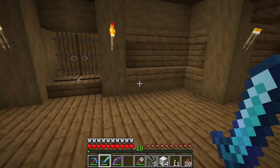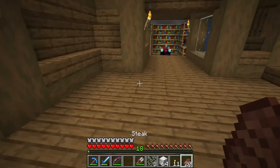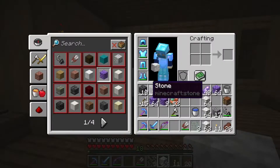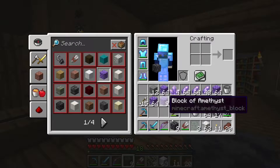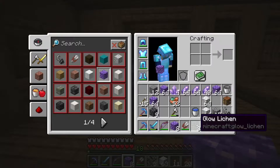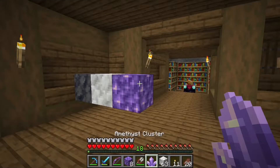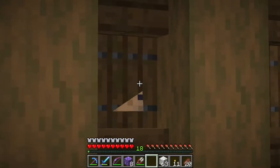I also got some glow lichen. There is the calcite, and this is what smooth basalt looks like. You can get smooth basalt by putting normal basalt into a furnace and smelting it. Here we also have the amethyst crystals obtained by mining with a silk touch pickaxe.